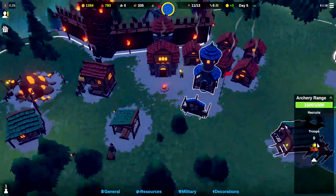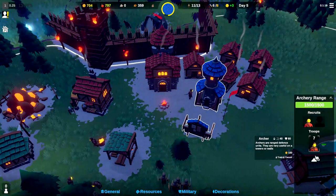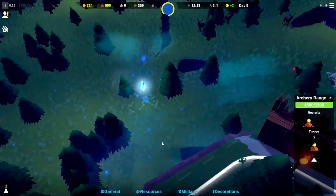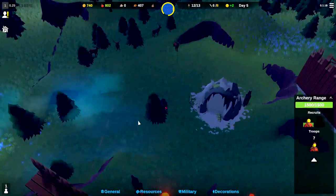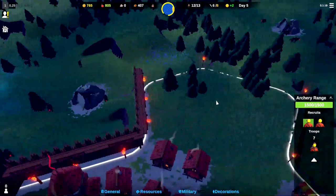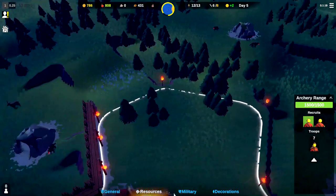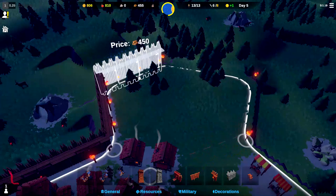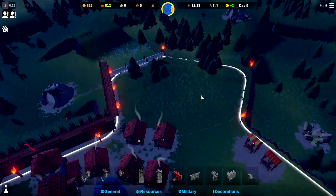We need to recruit at least seven archers to ensure we have a full tower to protect us from this spawn over here. Good news is not only will they have to go all the way around our walls, but they'll have to pass our archers and pass through these wolves. Let's go ahead and wall off here since we have the wood, and then we'll wall off the other section when we have enough wood as well.